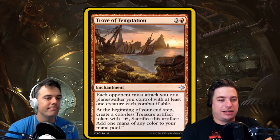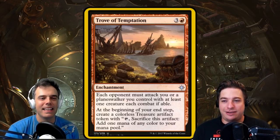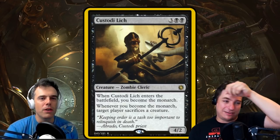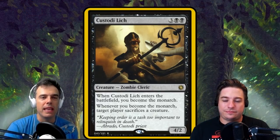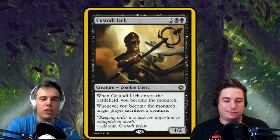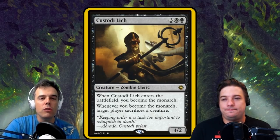There's an entire mechanic that will incentivize our opponents to attack us, and that is the Monarchy. Custody Lich is three black, black for a zombie cleric who's 4/2. Like all cards that have the Monarchy, when Custody Lich enters the battlefield, you become the Monarch. Once the Monarchy is in the game, it is in the game to stay forever. Whenever you become the Monarch, target player sacrifices a creature. For those of you who have not played with the Monarchy before — at the end of your turn, during your end step, you draw an extra card if you're the Monarch. And people can steal the Monarchy from you if they play a card that says it, or they have to deal combat damage to you.